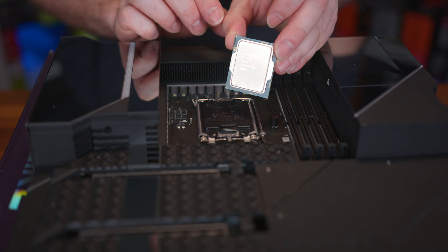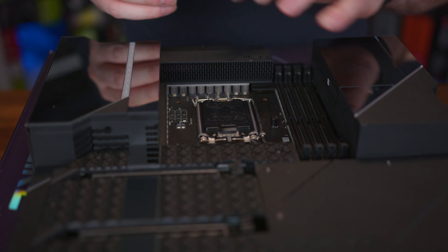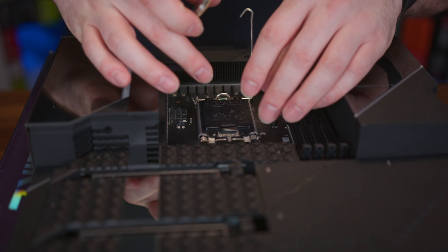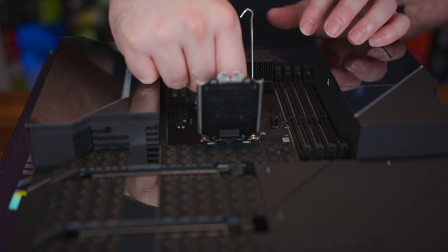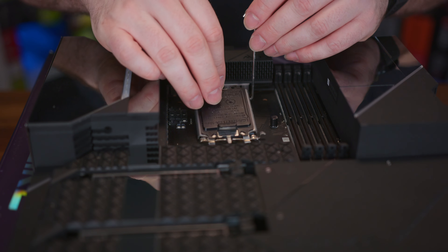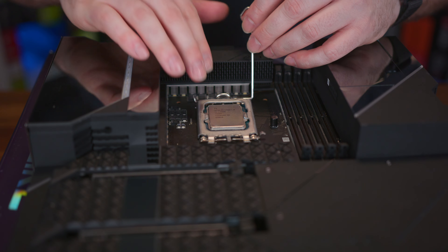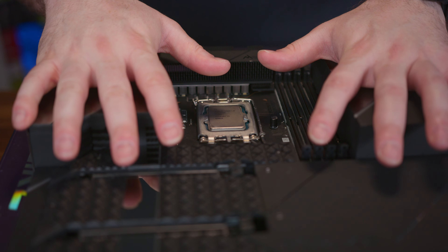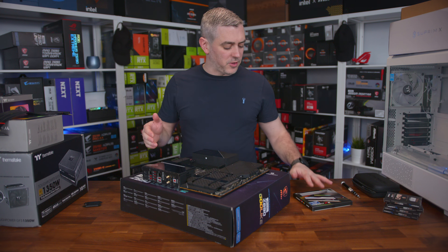Processor-wise, we're going with the i9-13900K, which gives us eight performance cores, 16 efficiency cores, and hyperthreading as well. We could have used a Z790, but with this Godlike board, there's not really much that Z790 would actually give us above and beyond what this board already has. This board actually has more features than most Z790 boards out there. Our drives are in, the processor is in — next up is the memory.